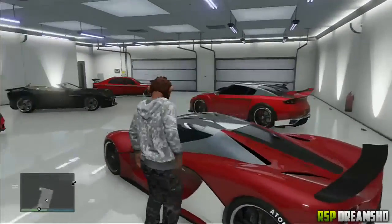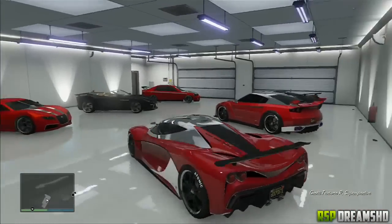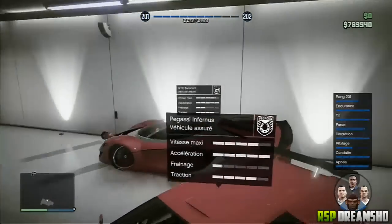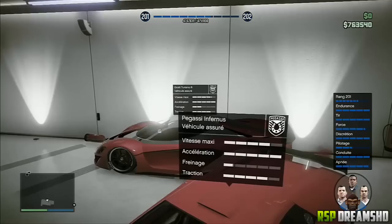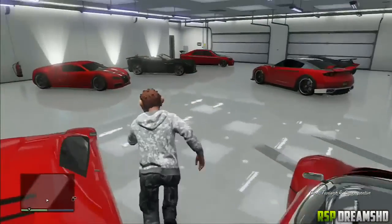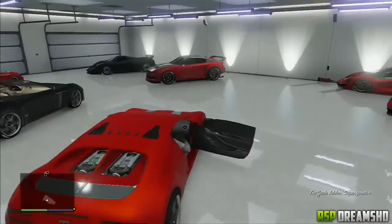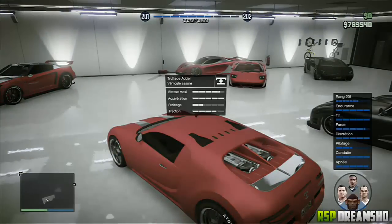Il faudra tout simplement aller dans son garage, ensuite rentrer dans une de vos voitures personnelles, ensuite faire chauffer le moteur. Ensuite vous allez appuyer sur votre patte directionnelle pointant vers le bas, ce qui va vous ouvrir votre petit déroulement de personnage du solo et du multijoueur. Ensuite vous allez rester appuyé sur votre pad et en même temps vous allez reculer avec votre voiture, ce qui va bouger votre voiture. Donc en fait vous allez rouler dans votre garage, ou plutôt reculer dans votre garage, car on ne peut pas avancer avec ce glitch.